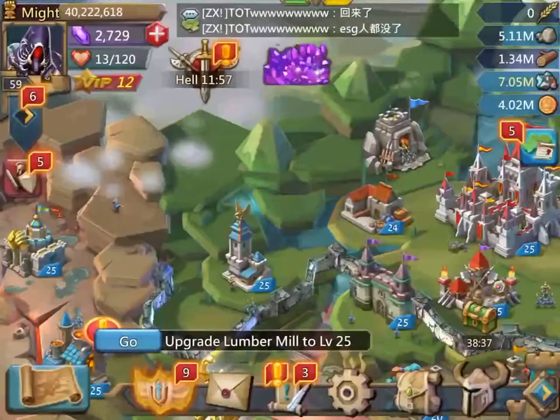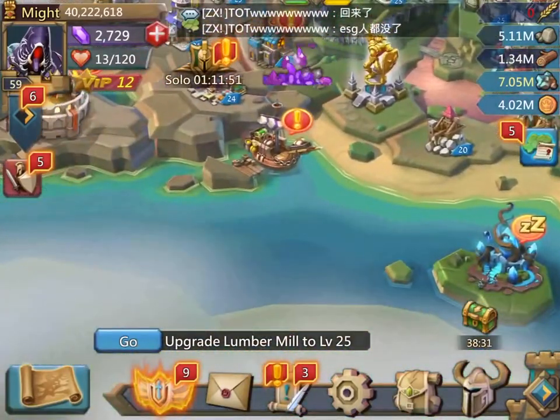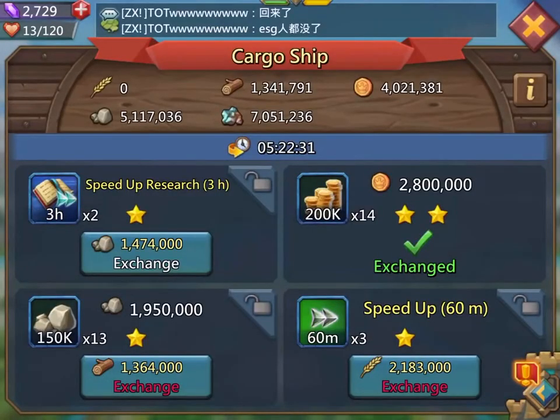Another tip is for gold. If you're a person that needs gold for research, always go in the cargo ship and do the trades. So imagine you have 1.4 million to get 2.8 million gold — that's a good trade. Do that. Always use those types of trades to get more for what you spend.